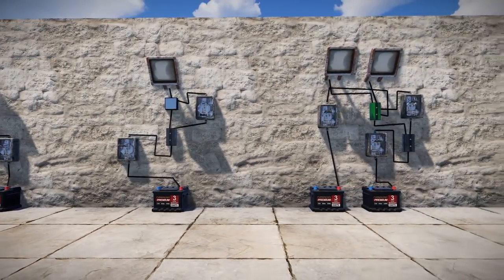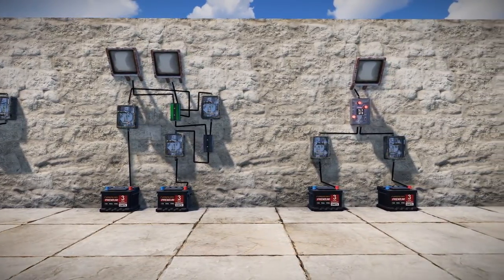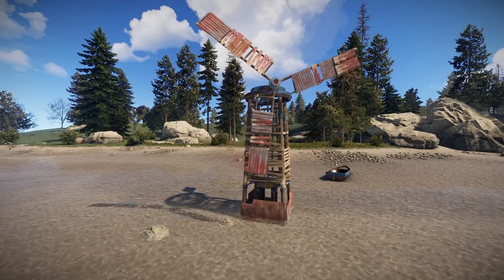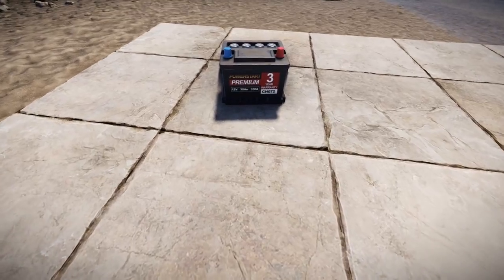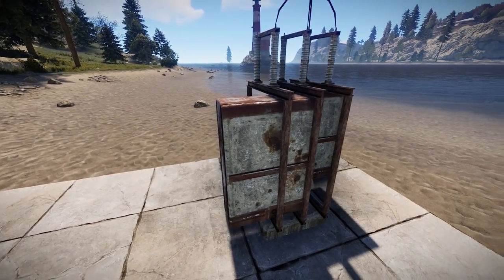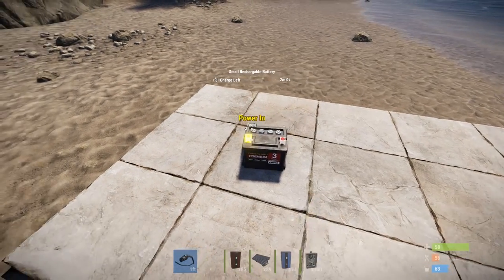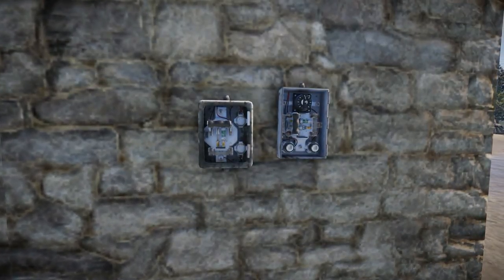Electrical items in game can be broken down into four different categories. The first one being power generation and storage. There are only two sources of power in game right now: windmills and solar panels. Both of these items work well with small and large rechargeable batteries, so I strongly encourage you to use batteries where applicable. There may be other ways to make power in the future, so make sure you check out future dev blogs.